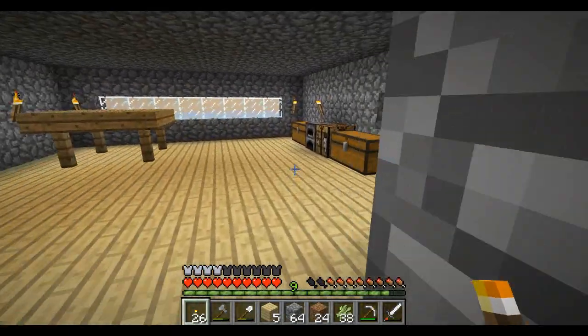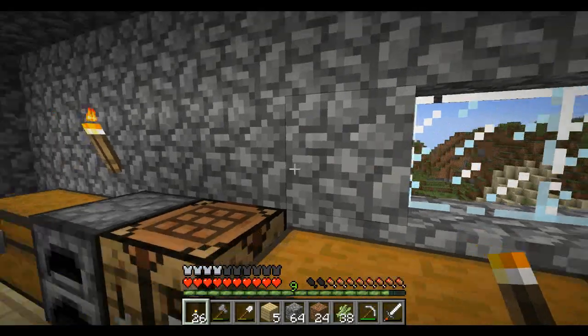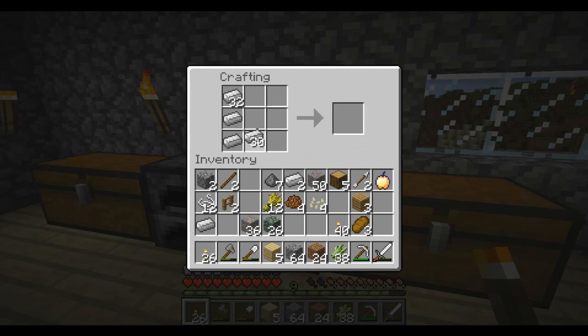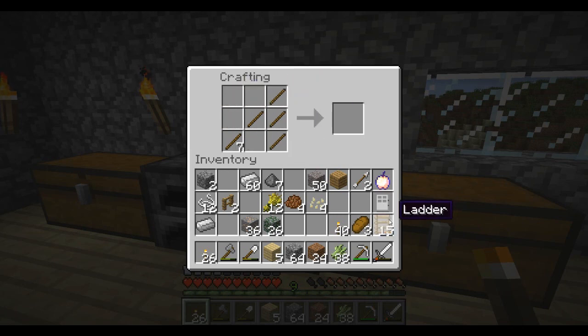I actually got some iron bars going, so we have tons of those. We need to make some iron doors — I'm going to set up just one for the episode so you guys see exactly what I'm going to do. We also need some sticks, so let's turn all this into wood. We need lots of sticks to build the ladder.